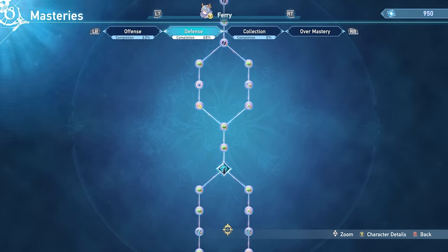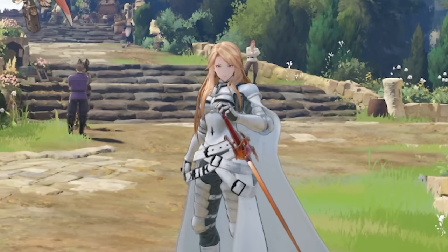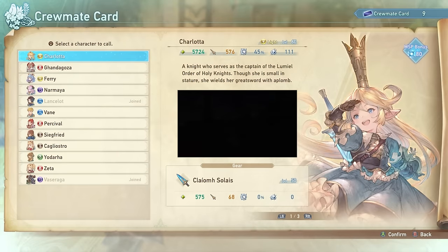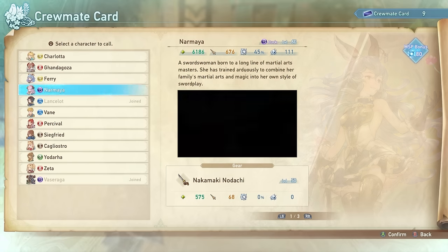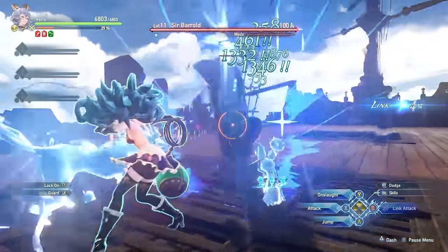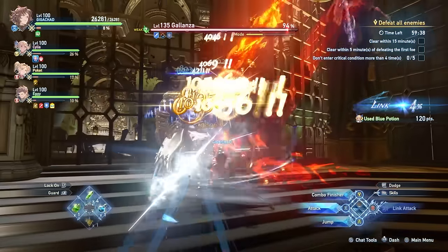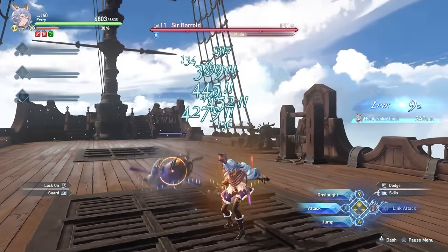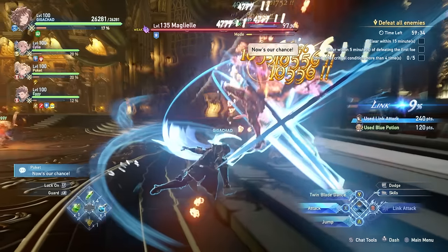Another thing worth noting is that by unlocking other characters late, you can invest even more into your main. And the last reason you'd want to unlock characters late is if you're maining one or two characters and you want to get their highest-level weapons from boss drops — you actually have a higher chance of getting the weapon you want with fewer available characters. Since weapons in this game will only drop for characters that you actually have, it lets you sort of manipulate RNG. When I played through the game, I only unlocked my actual favorite characters so that later I would have an easier time farming, and it saved me a ton of time.